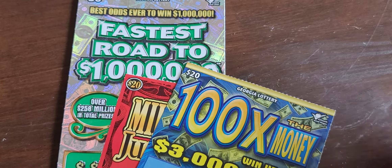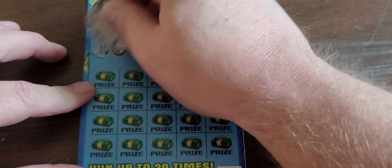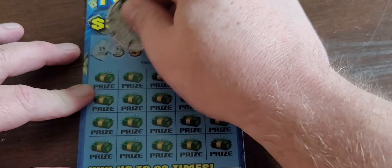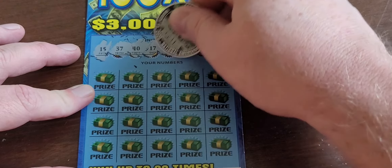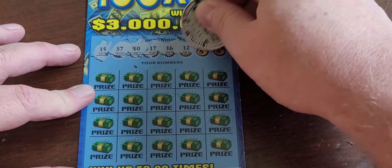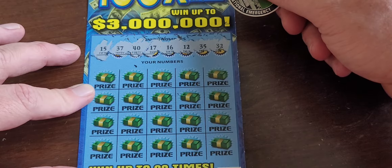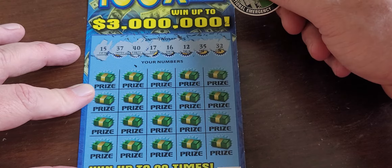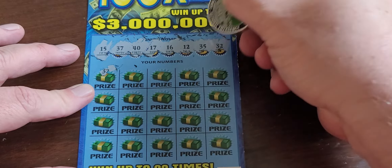Let's get started. I'll start with the '100 Times the Money.' We need 15, 37, 40, 17, 16, 12, 35, and 32. So we need 0, 2, 5, 6, 7. Yep — 32, first match.